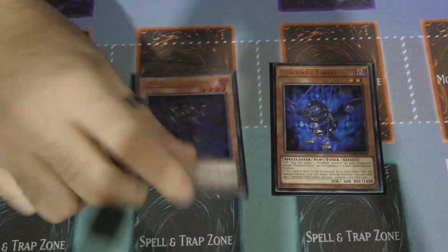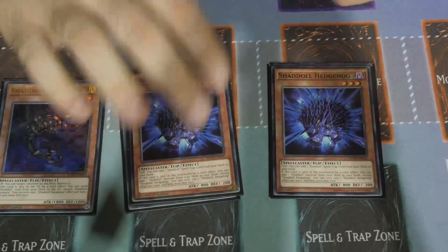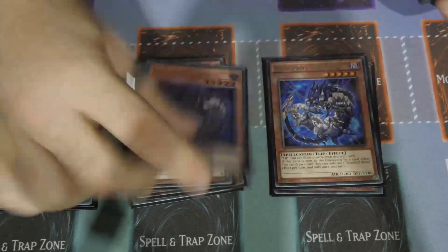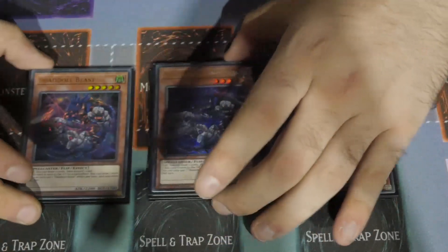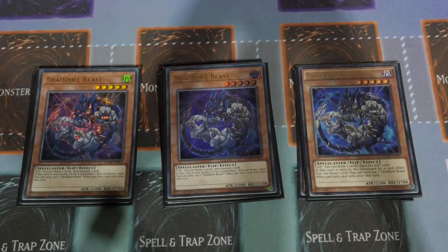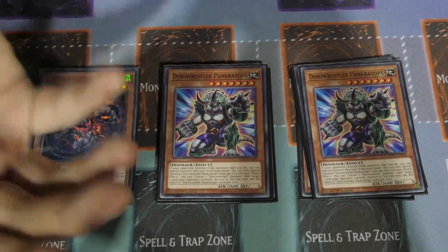He starts off with one Falco, double Squamata, double Hedgehog, double Dragon, and triple Beast. Triple Beast is a bit of an interesting one — I'm assuming it's just to get the additional draws and additional sends. It might need that ratio swapped around a little bit, but it worked well for him today getting third.